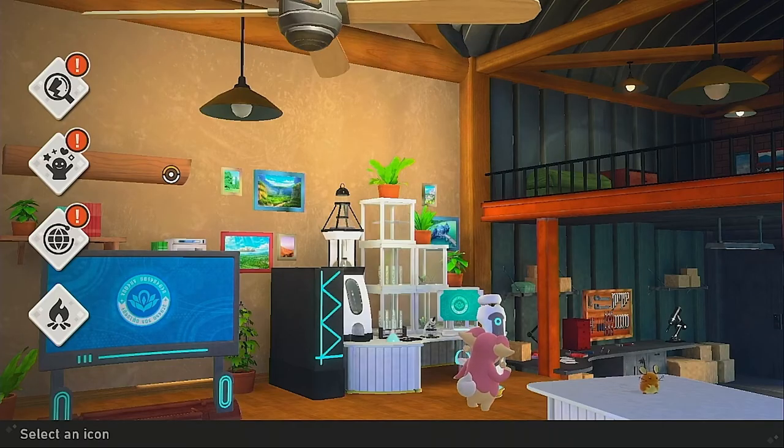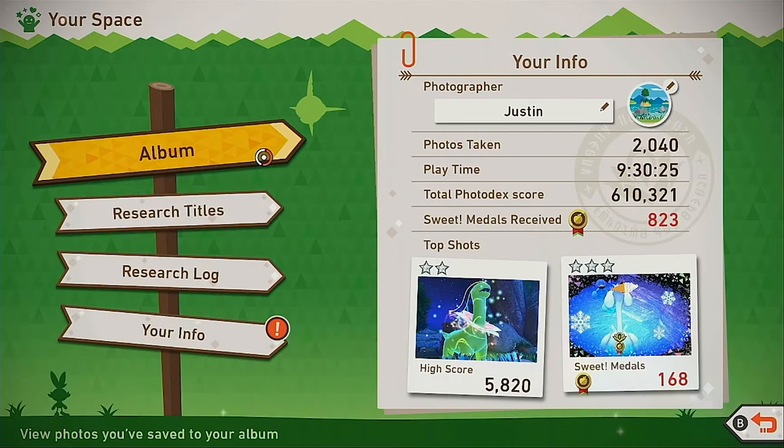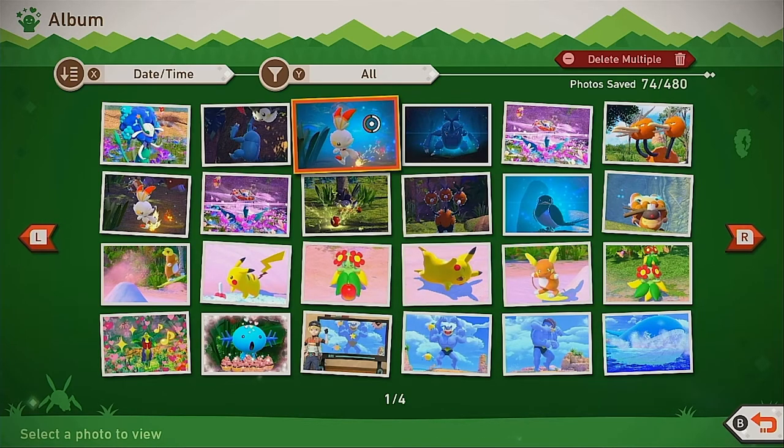If you want to edit pictures that are not in your photodex as the best pictures you've taken, head over to your space. Then click on the album and you can take any of the pictures that you saved after your expedition and edit them from here. It might be easier just to take these and edit them to your heart's content.